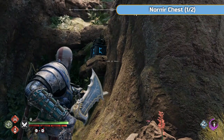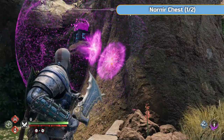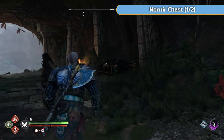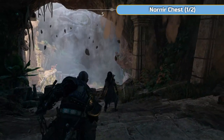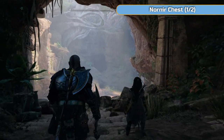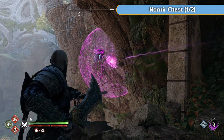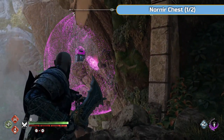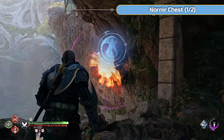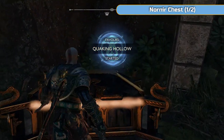You can probably use just the one arrow to reach the nearby lamps. When you go down here there will be a rumble — that's letting you know one of the dragons is around and a favor is going to start automatically. Don't worry, it just happens. Here's the final Nornir rune, so get that out of the way. That's the quaking hollow favor starting automatically when you get here.